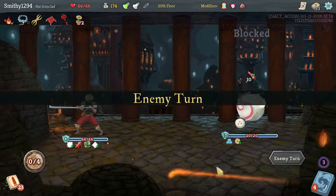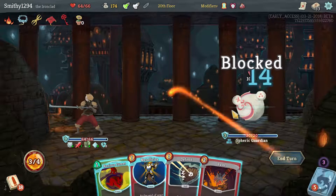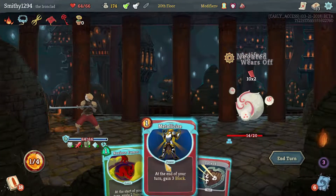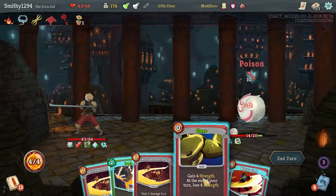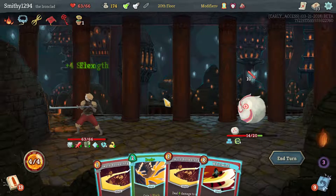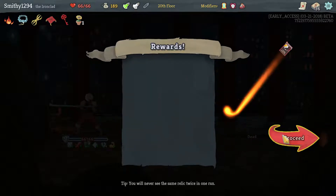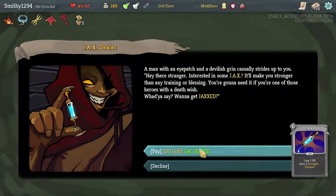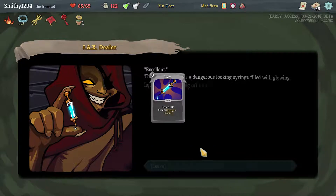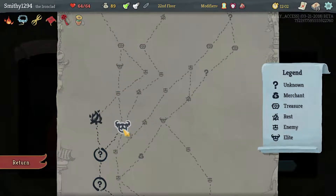Doesn't matter about that one exhausting - we've got enough in the deck. Five energy this turn, probably should have Bashed first, that's fine. I'm going to take one damage - would have liked to draw a Feed but that's fine. Heavy Blade is going to be super useful here as well. Let's go with question marks - you know what, go for it. Don't need to remove any cards, we want to do the elite.